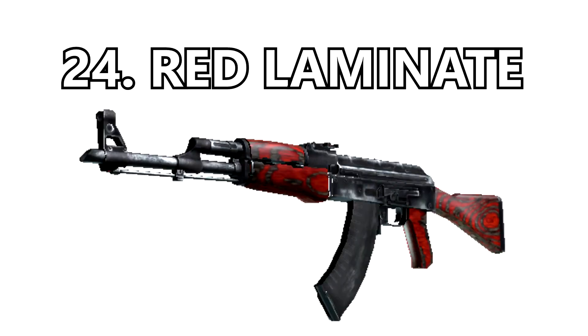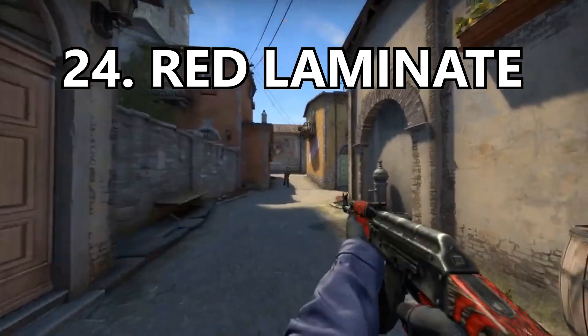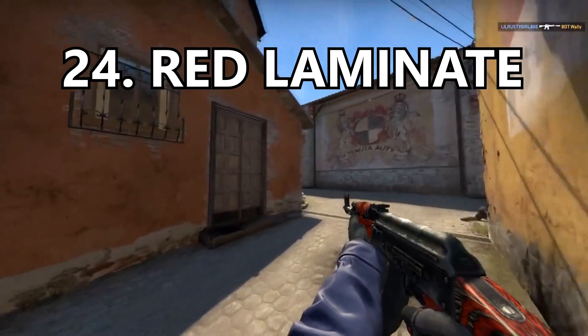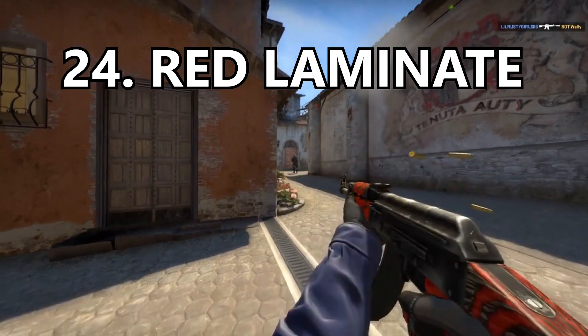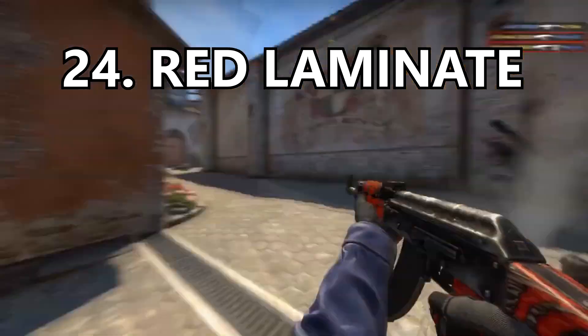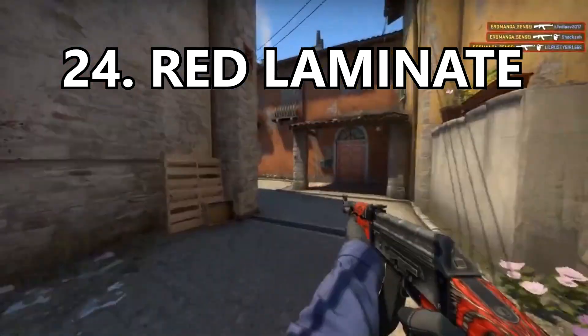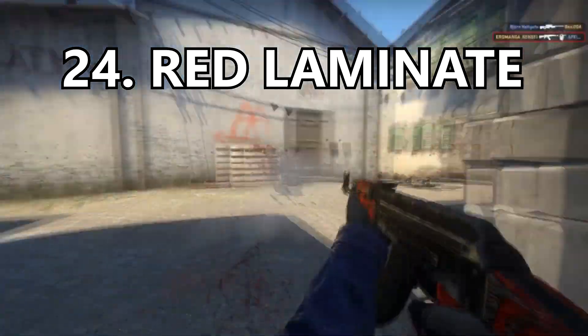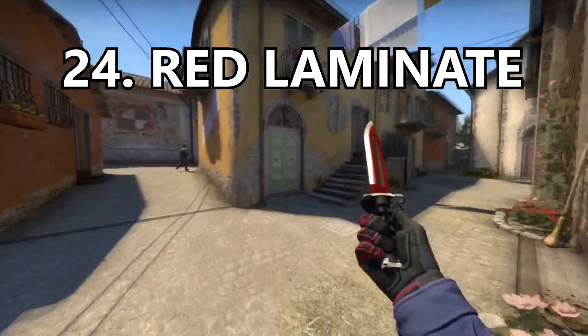Coming in at number 24 is the Red Laminate. This is probably the community's favorite and it's super expensive for literally no reason. It's definitely not a bad red skin if you prefer red over colors like blue or black, but the problem for me is that it's still a laminate skin. I will say the red stands out and looks cooler than the Black Laminate though.